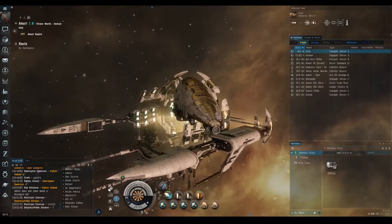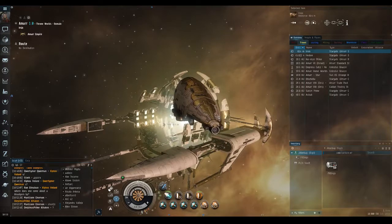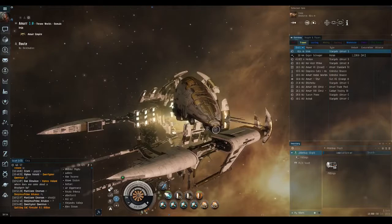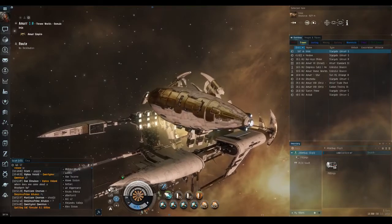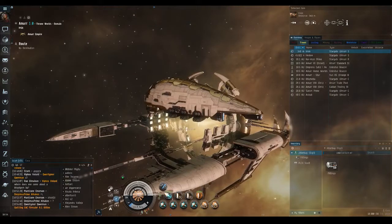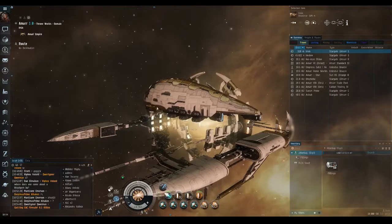The reason this works is because when you turn on the micro warp drive, it boosts your velocity by 500 percent. When you turn it on after the cloak is already active, it boosts your cloaked velocity by 500 percent, which when you uncloak will be at or around the 75 percent velocity threshold you need to enter warp. And if your align time is less than 10 seconds, by the time your cloak drops, you'll already be aligned to your destination — that's why the align time requirement is critical.